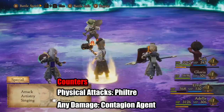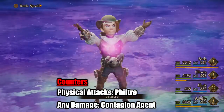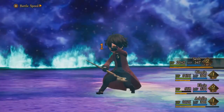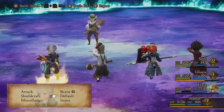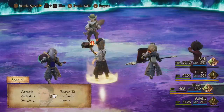Contagion Agent deals AoE damage to everyone in the party and has a chance to afflict someone with Contagion. He also uses those two abilities very frequently as his regular attacks.